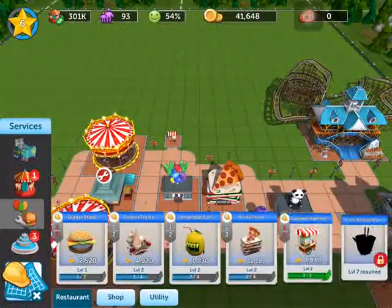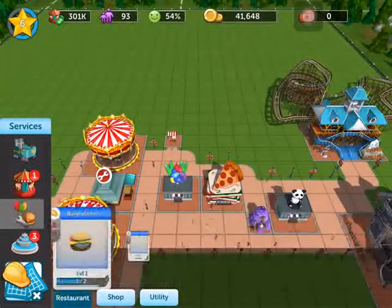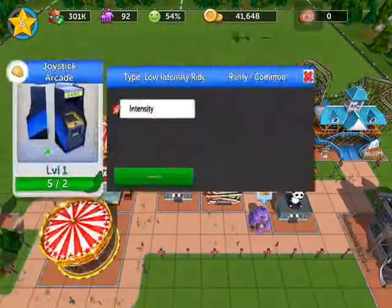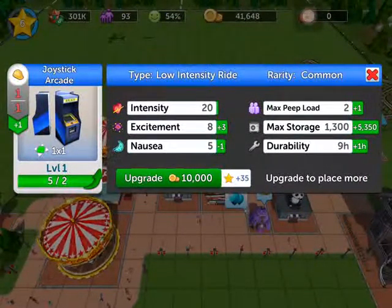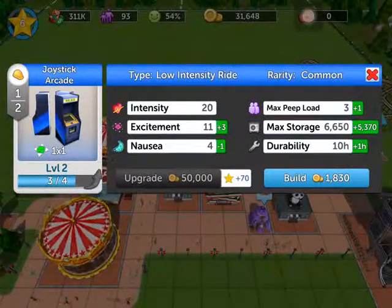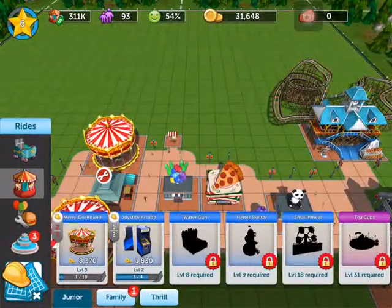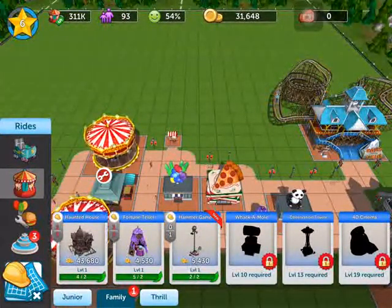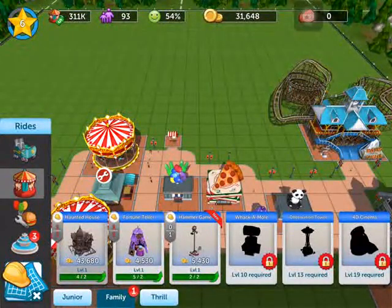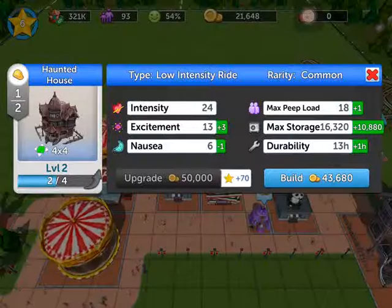Let's see what else we can do. We can upgrade the popcorn stand already, which is good. We can upgrade the arcade machines — not the roller coasters, the arcade machines — for ten thousand, so we can do that. They're on level three out of four. In the family section, the fortune seller — did I put that out? Yeah, so you can upgrade the fortune seller. I bet it costs ten thousand and that will be on level three. So there you go.